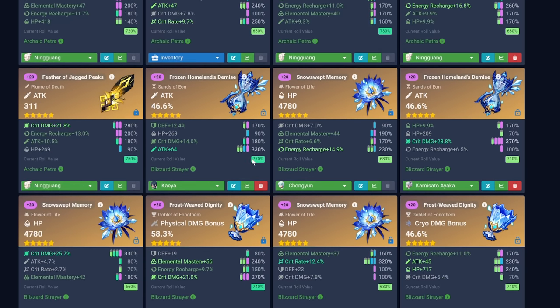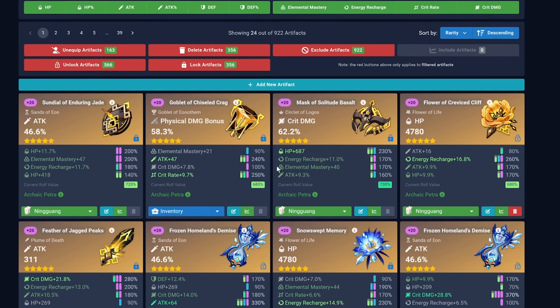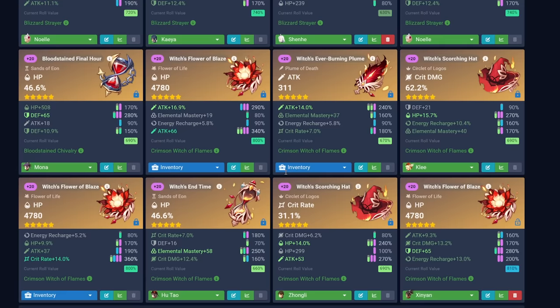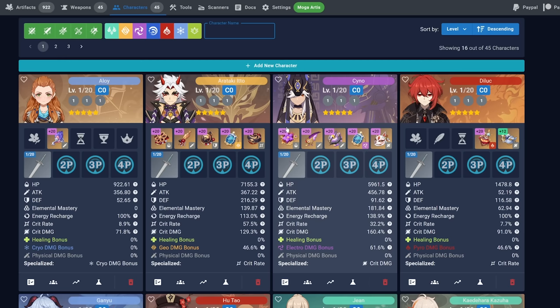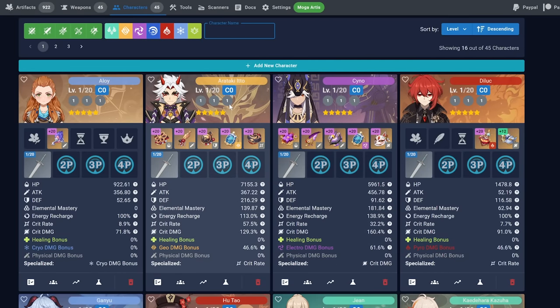All of our artifacts are here now — that's so crazy. And you can see the roll value — that's pretty interesting. This value sort of indicates how lucky you were on your rolls, not which stats got boosted, but by how much those stats got boosted. As far as I read earlier, 900 is the max. Most of mine here are around 700. I do see some 600s as well, but I guess that would be about average and decent. Ooh, here we have an 800 — this Witch's Flower with 14 crit rate. I guess that's pretty high. Very good for Hu Tao probably.